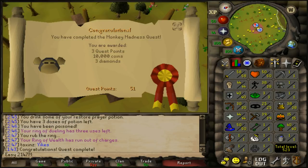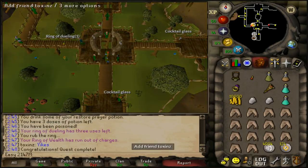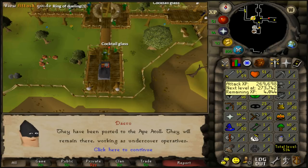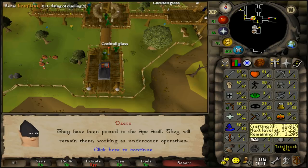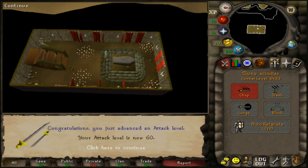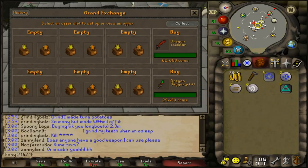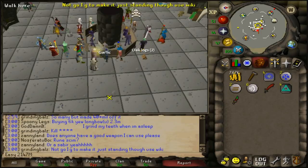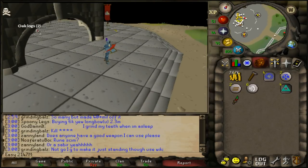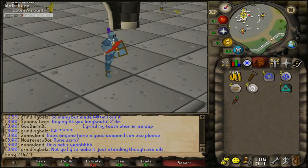Focusing training on attack and defence but just missed 60 attack — only 4k xp away. Decided to quickly do Vampire Slayer to push over the line: 4.8k attack experience and three quest points. We now have 54 quest points and just hit 60 attack. Bought the dragon scimitar and the dragon dagger for specs — this is the moment we've been grinding for!